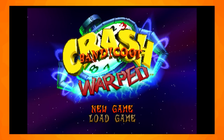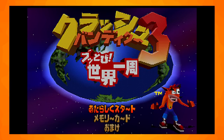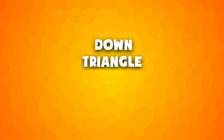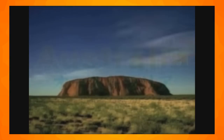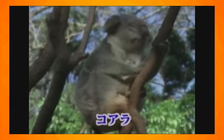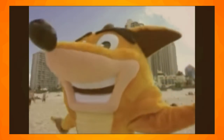The title screen was changed almost entirely in Japan, with Crash dancing in space and a globe instead of a clock. Also when booting the Japanese version of the game, holding down Triangle, L1 and R1 at the same time will play a bonus video. It's an educational video about the animals of Australia — go and watch it if you can find a copy.